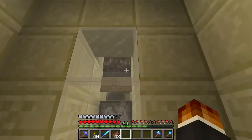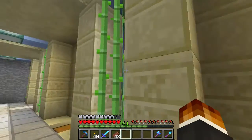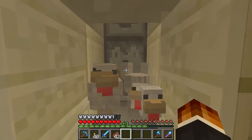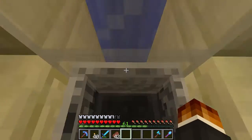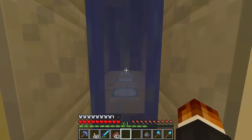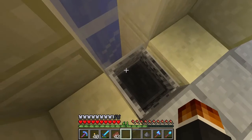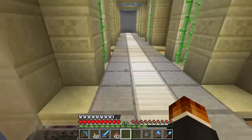Down here we have our farms. We have space for all of them but some don't have animals yet. We have a sheep farm, a cow farm, and down here a chicken farm — that should be automated. Oh hey, it is actually working. I'm having troubles with the lava dispenser. Then we have a squid farm — I don't think it's done anything. Oh, it did do stuff. Okay, never mind — we have a functioning squid farm. Nice. And then a little mine cart ladder up-downer thingy.